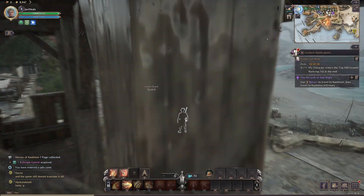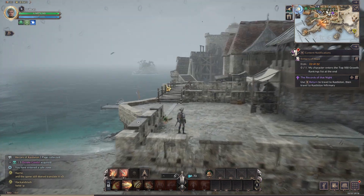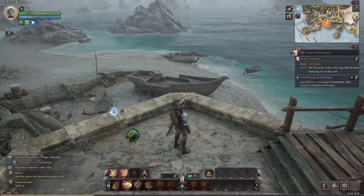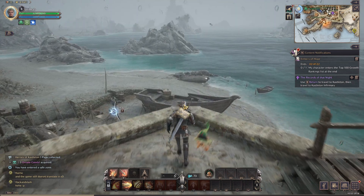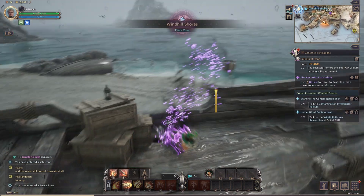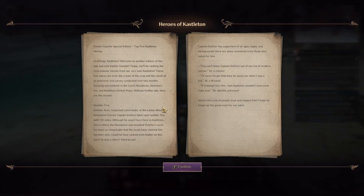If I show you, we have the beach here and we're on this wall. For page one, you are going to want to start near this wall, because it's actually on this boat. You will need to fly to get onto the boat, so I'm going to double jump off the wall and you can just literally glide straight down onto it. And here is the page — that is number one of Heroes of Castleton.